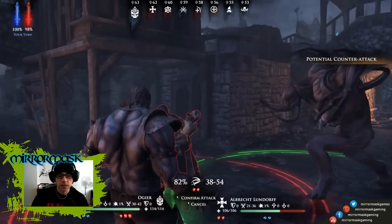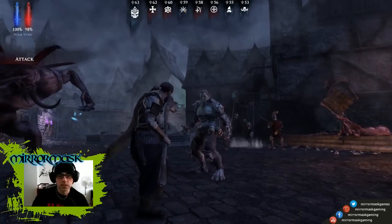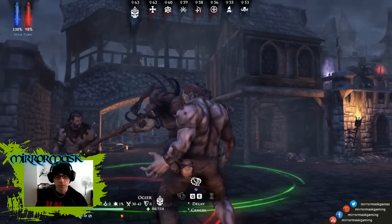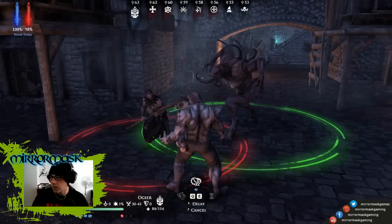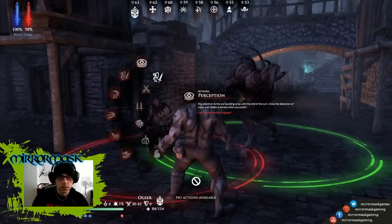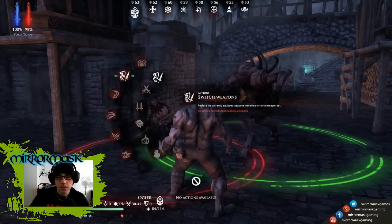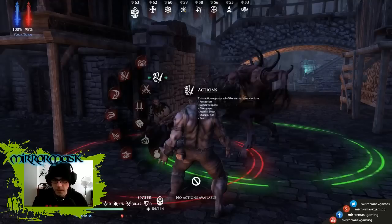I'm just going to go ahead and punch him in the face — and he smacked me back with the staff. Now you scroll through your available actions with Q and E, and you can also hit spacebar to wait. I was hitting 2 instead of W — scroll up and you can see the different things you can do during your turn. I still have not figured out how to open the inventory.